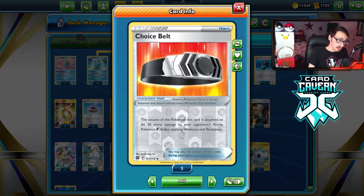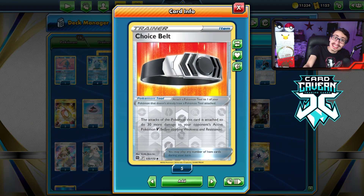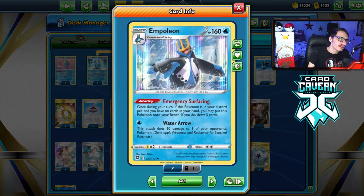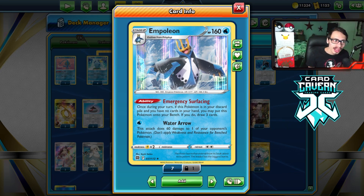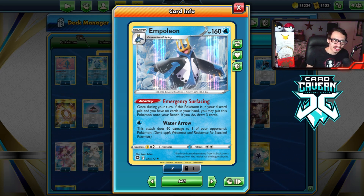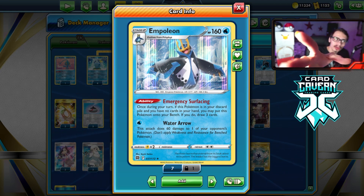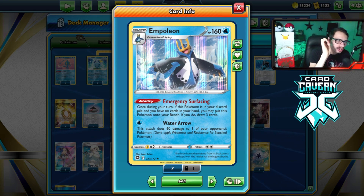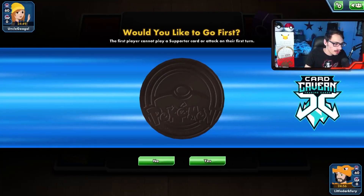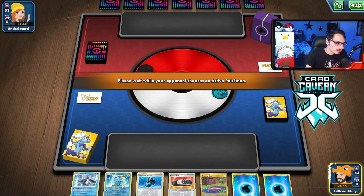Choice Belt with Suicune is really, really good — you're going to see a few times where Choice Belt was pretty insane in this deck. But I tried my hardest to make Empoleon work as an attacker, and I've got some other really cool Empoleon combos in mind. It won't be the last you see of Empoleon, trust me. But let's go try it on PTCGO, see it in action and check out what it's all about.